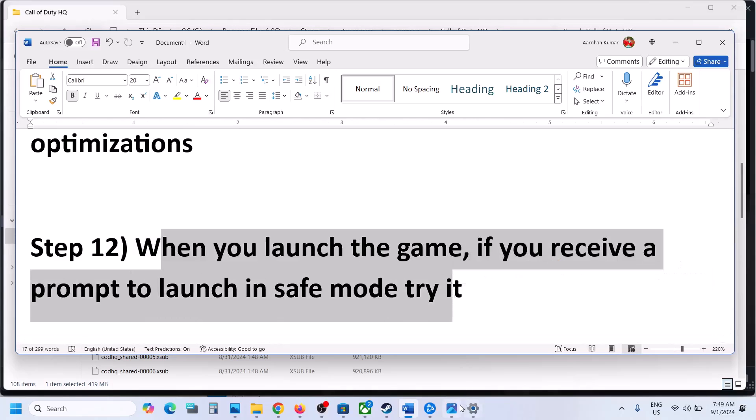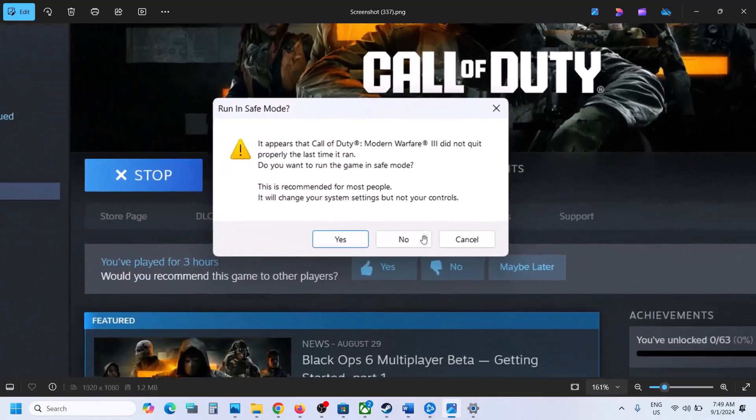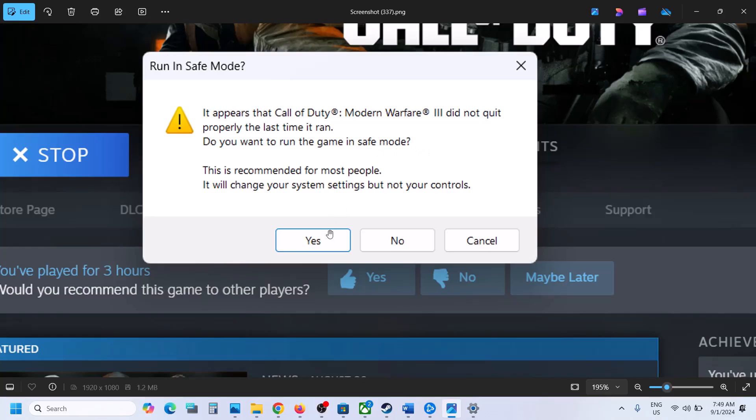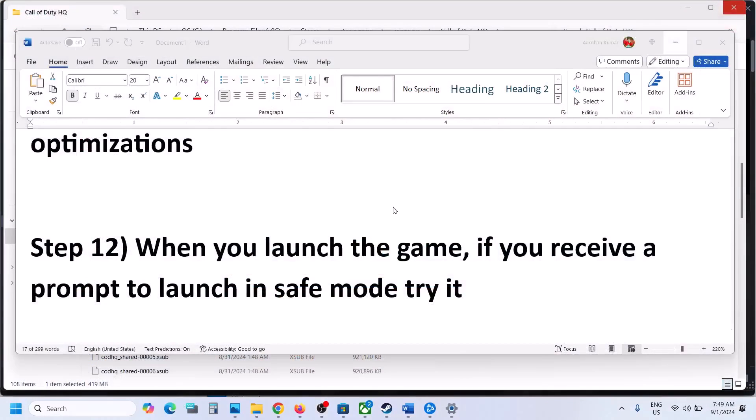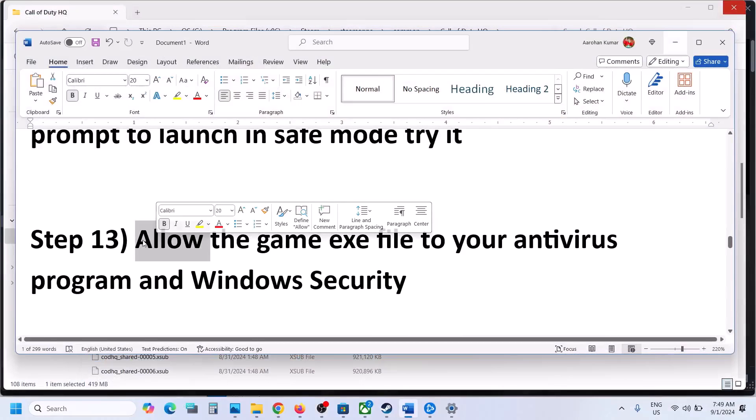When you launch the game, if you receive a prompt asking whether to launch in Safe Mode, click Yes and try to launch the game in Safe Mode — sometimes it works.